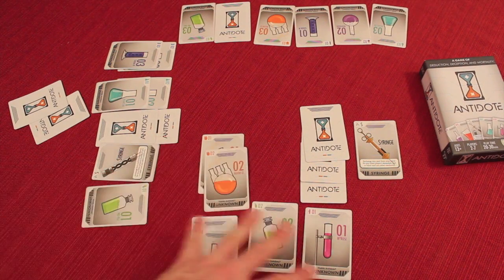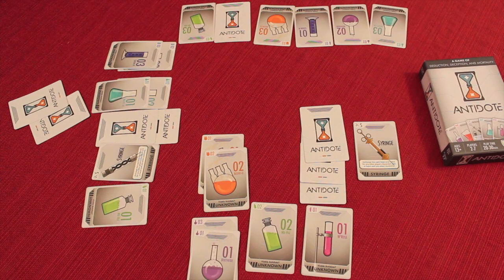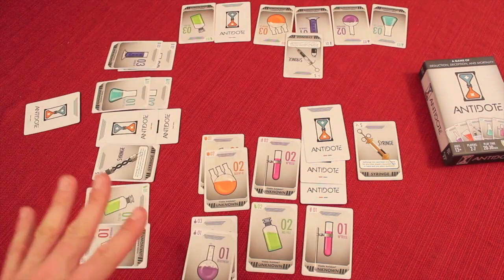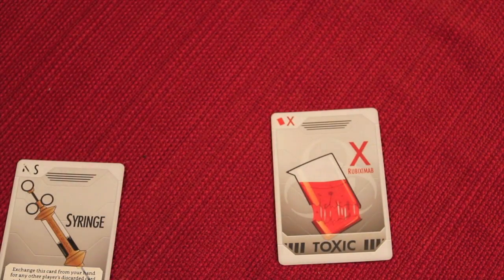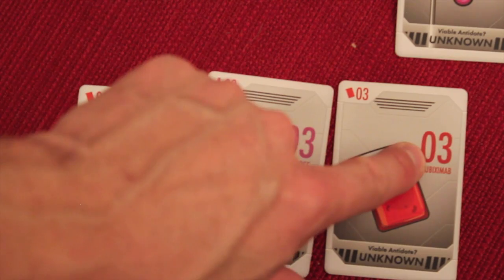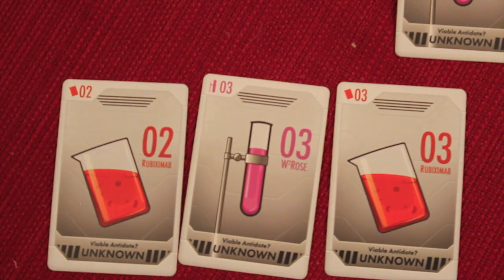Towards the end of the game, people have played some cards face-up and some antidotes face-down, and maybe each player only has two cards left. When someone is forced to discard, leaving one card, the game stops. You reveal the hidden antidote from the box — say it's red — then players flip their final card. Correct antidote cards score positive points based on the number; wrong antidote cards score negative. You tally points, play two more rounds, and whoever has the most points at the end wins.